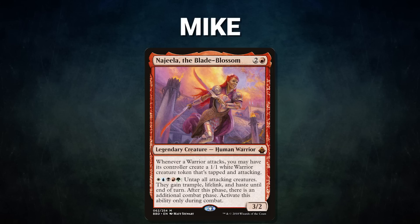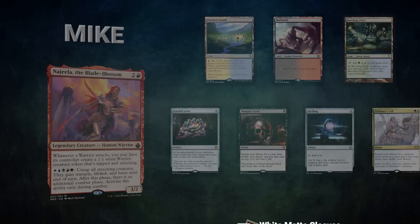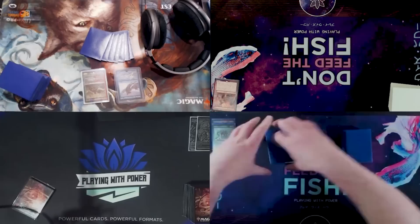Finally we have Mike piloting Najeela, the Blade Blossom. This deck is a mid-range deck aiming to either close out quickly with a combo or overwhelm the board with an army of warriors. Mike's opening hand contains a Flooded Strand, Badlands, Breeding Pool, Jeweled Lotus, Vampiric Tutor, Sol Ring, and an Elda Domri's Call.